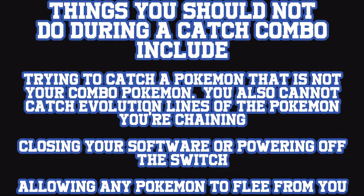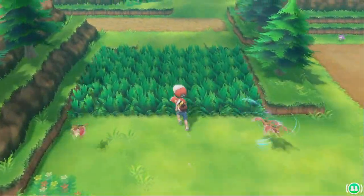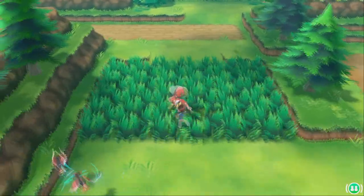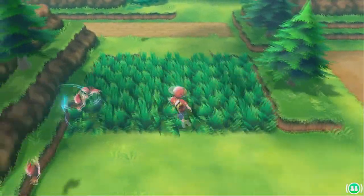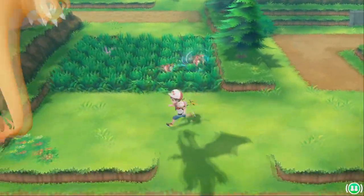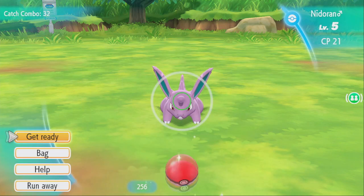Another thing that breaks your combo is turning off your Nintendo Switch. You can save the software, go to the home screen, or sleep the Switch without exiting the software — that will not break your combo. But powering the Switch completely off or closing the game will break your combo.